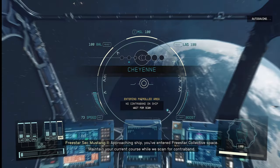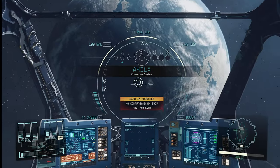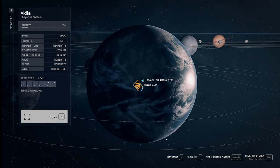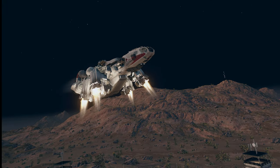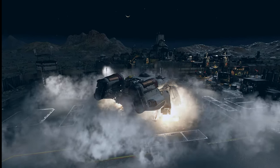Navigational feedback checks out — we're in the right place. Maintain your current course while we scan for contraband. That's all we need, and then I guess we could just explore. Then we're going to the city, so we'll go land. Should we scan this place too? Yeah, probably. Let's put this bird on the ground.